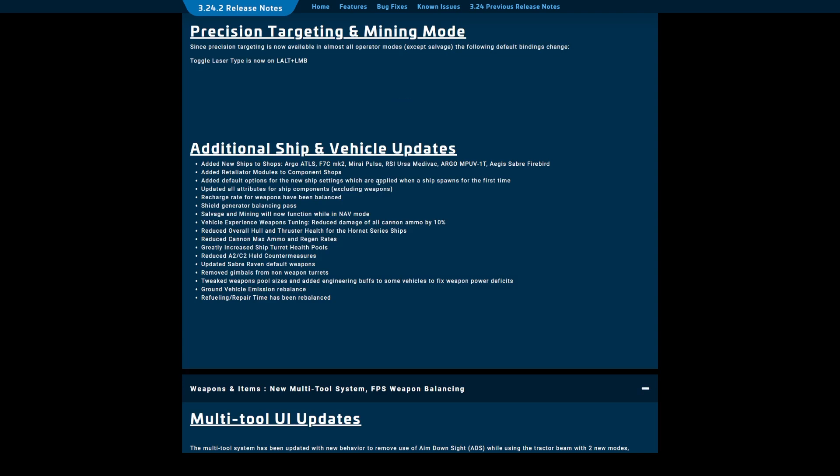My dog is squeaking his toy at me — it is very cute, it's a giant squeaky hedgehog. Ground vehicle emission rebalance. Rufus has some opinions about that. Reduced the A2 and C2 held countermeasures — that's going to make those things a big target. Reduced overall hull and thruster health for the Hornets — they were a bit tanky, so that probably makes sense. I'm not much of a dogfighter, but it sounds like that would make a pretty big difference.